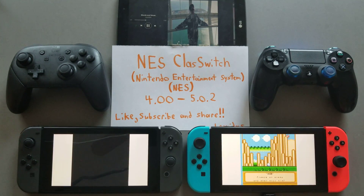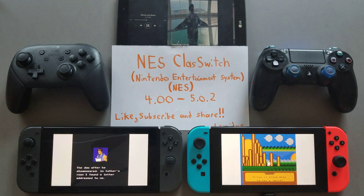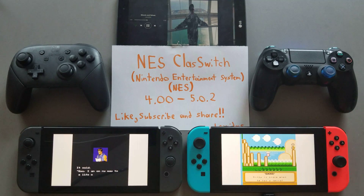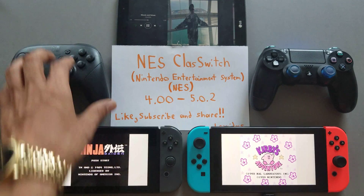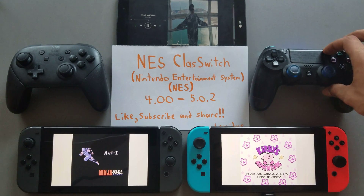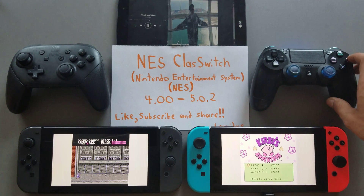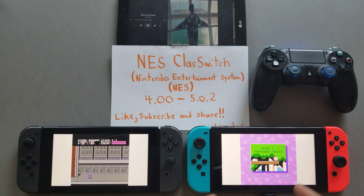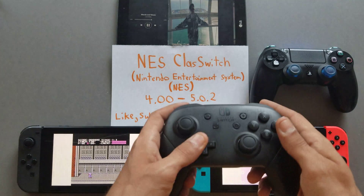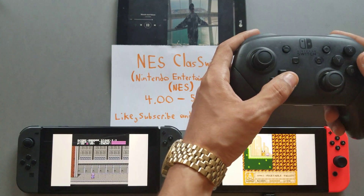I've been keeping in close touch with the developer and there are some things coming. Going into a game here using my controller — got Kirby, Kirby's always a good series, can't go wrong with Kirby. Starting up Ninja Gaiden, I'm using my Switch Pro controller. You have to use the d-pad; joystick support will come in the future. You can jump and do stuff — it's not too bad.